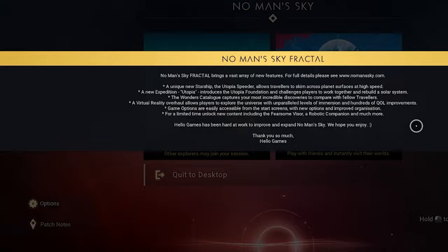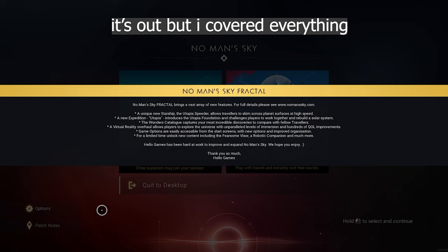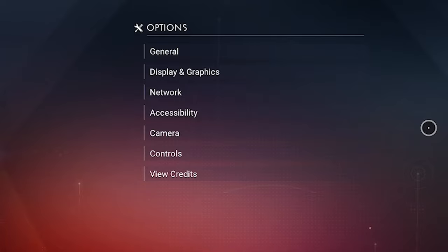We got a new expedition called Utopia, and we got a lot of new game options you can see in the left corner. The patch notes are not out yet, but I will try to cover it all right now. Let's start with the new changes, starting with the options.